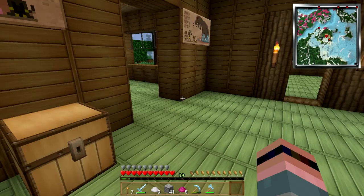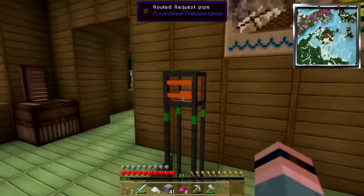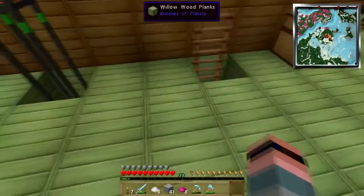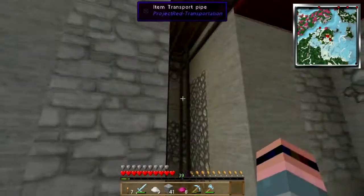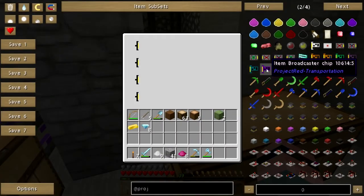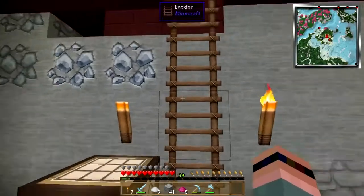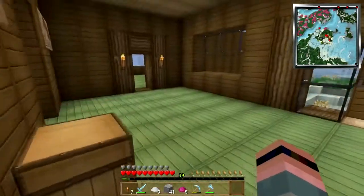Hey folks, welcome back to Attack of the B Team. So I have a thing that I'm starting here — notice it's not pulling anything because it doesn't know what to do. I have the storeroom set up down here, and you can see my kind of piecemeal stuff. Hopefully all I need are these item broadcaster chip upgrades — I think broadcaster chips are all I need.